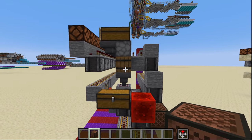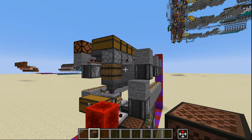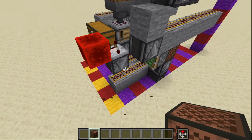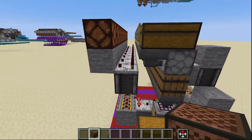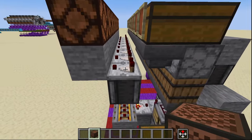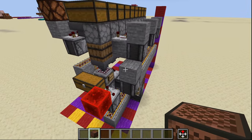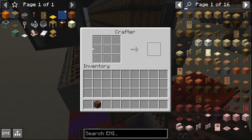Real quick, we're going to go over how to load it up. Before you start actually putting any of your supplies in, we're going to go ahead and temporarily remove this note block right here. This will just ensure that as we're filling each of these up and the comparators are turning on and off, they're not going to activate the system and start doing anything just quite yet.